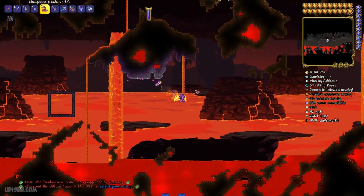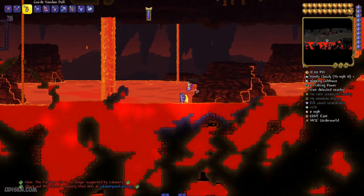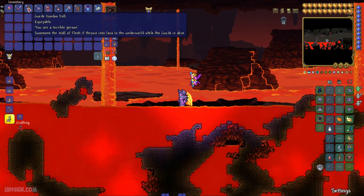Step number one: go into the Underworld, which you can find always at the bottom of your world. Look around and kill different demons which are alive here. After that, you can receive the rare item — Voodoo Doll.